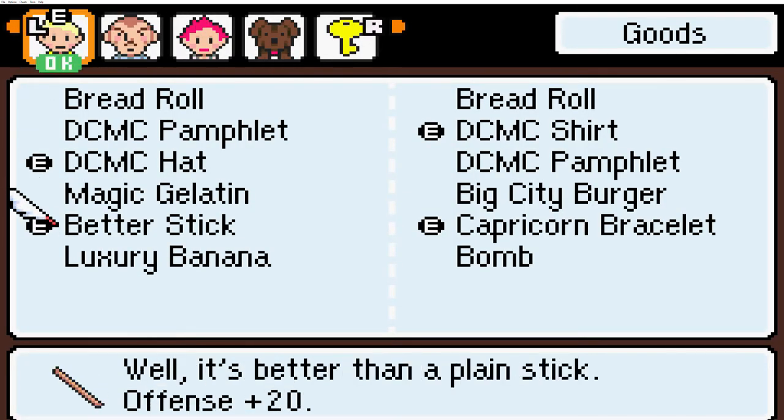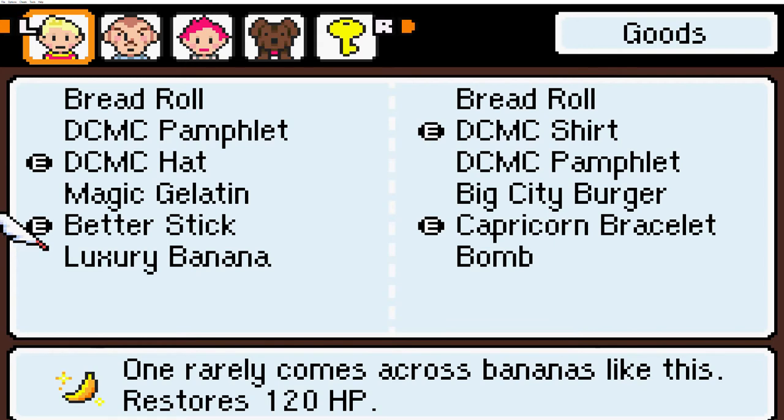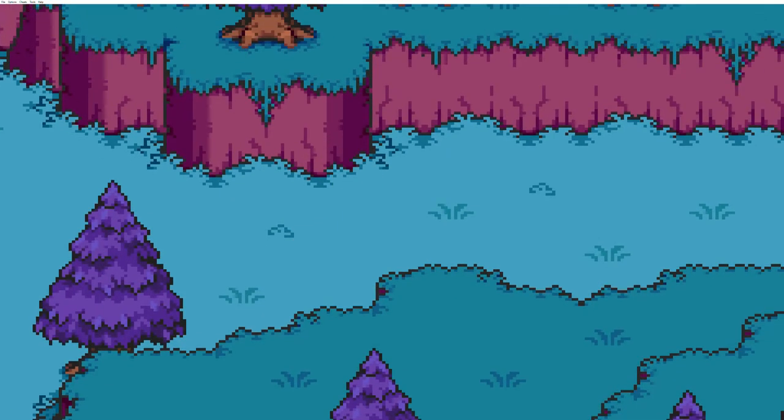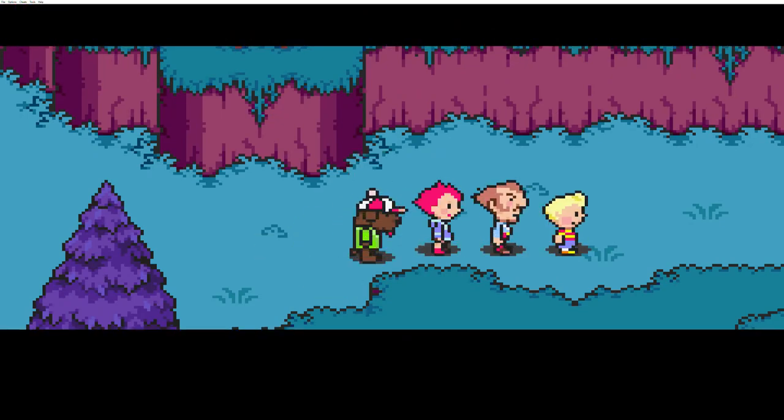I also forgot — when I was doing a little bit of level grinding earlier, I was fighting one of those orang-a-bat things and it dropped a luxury banana, so that's pretty nice. Ball-shaped explosive deals explosive damage to all enemies — that could come in handy for later. Probably end up giving that to Boney.